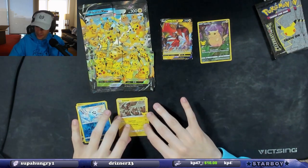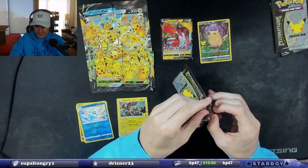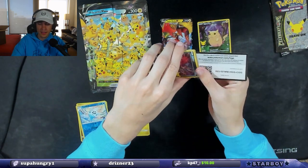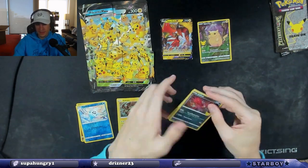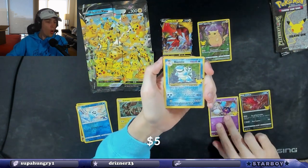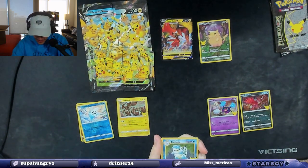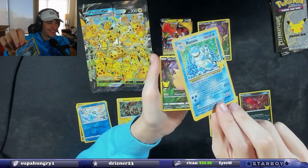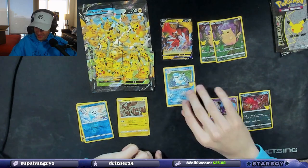I want to try to get a PSA 10 or CGC 10 of every card in the set — that'd be cool. There aren't that many cards so it makes sense. Opening the next pack: Yveltal, already pulled one of those. Cosmog — that's a subset hit! And Blastoise — another big Pikachu too. You love to see that.